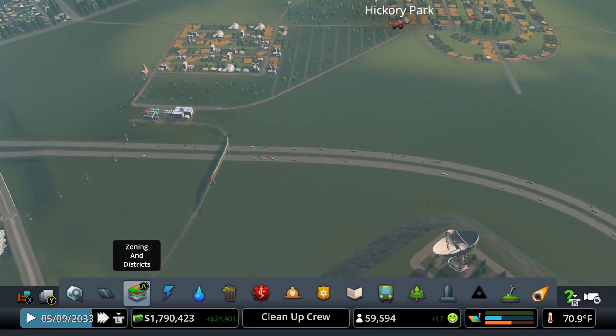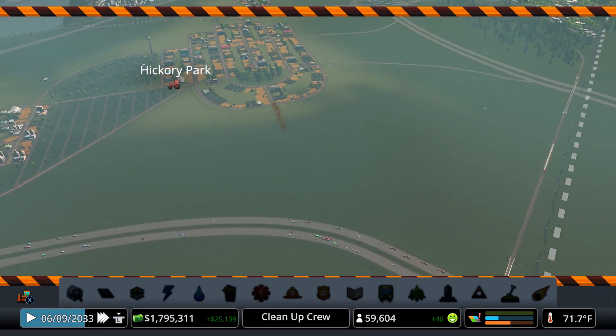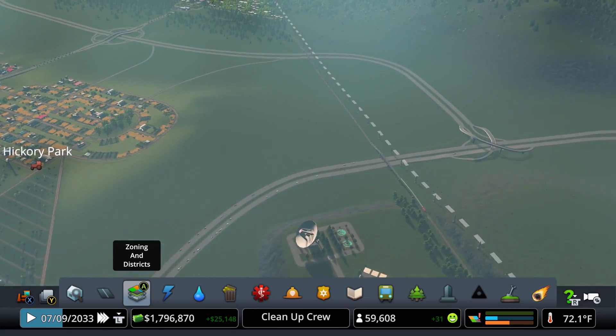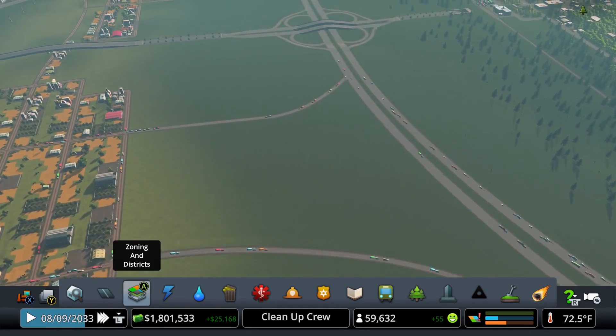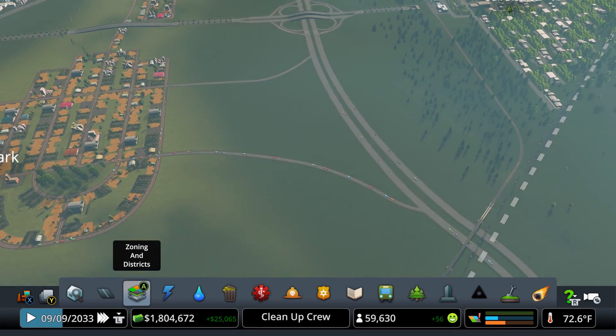What we do have to work on and what I want to prioritize is building a connection from here into the highway to make it look a little bit nicer. Perhaps we can even rework these roads right here and go from there.